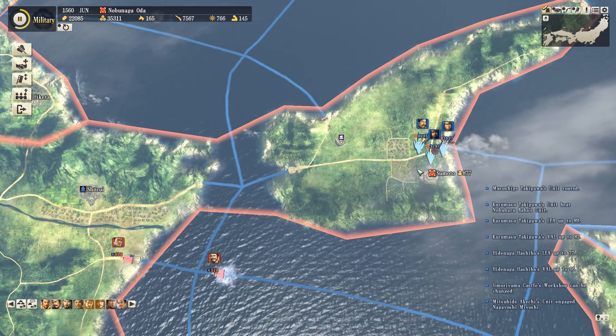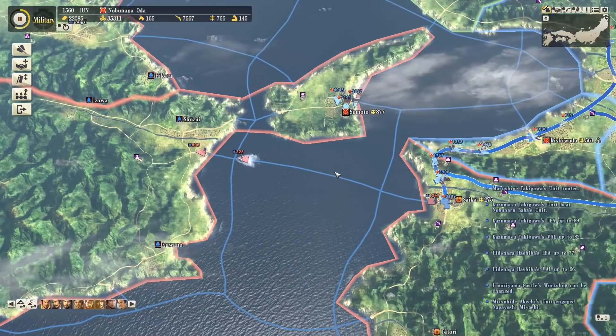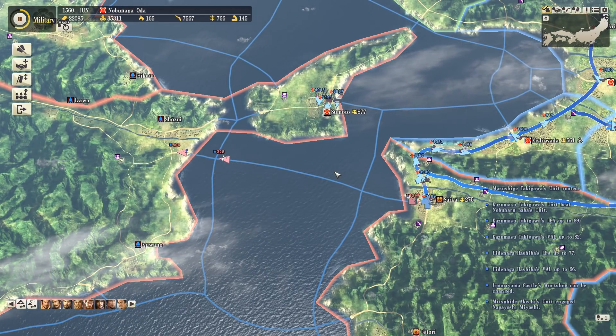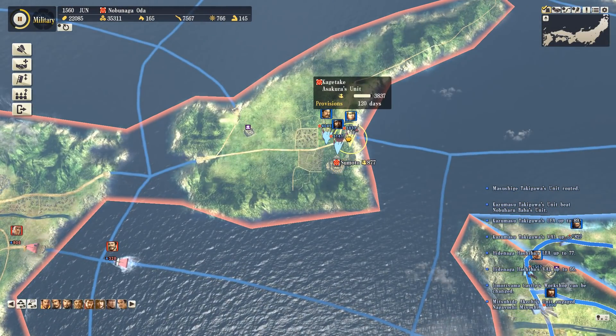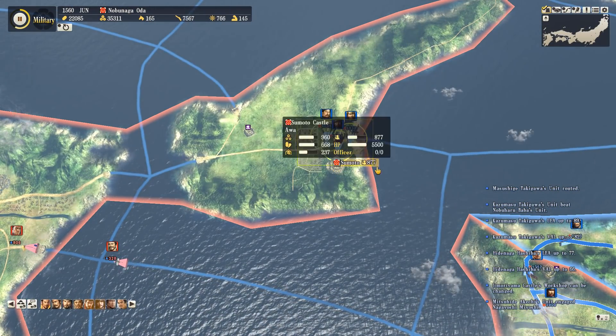We took Sumoto there with no resistance - they just surrendered the moment my troops arrived. So we've still got plenty of troops on Awaji, and I thought maybe we should think about going on to the west and attacking Shikoku Island.